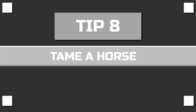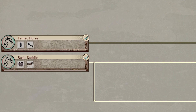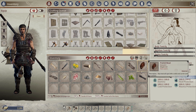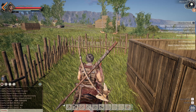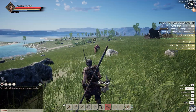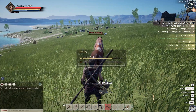Tip number eight: tame a horse. When you reach level 14 you can unlock the recipe for a tamed horse and basic saddle. First, craft a coarse rein and a coarse dry fodder. Once you're done crafting, put them both in your hotbar. Take out your coarse dry fodder and throw it in front of the horse. Make sure it's facing away from you, then walk up slowly behind the horse with your coarse rein equipped.